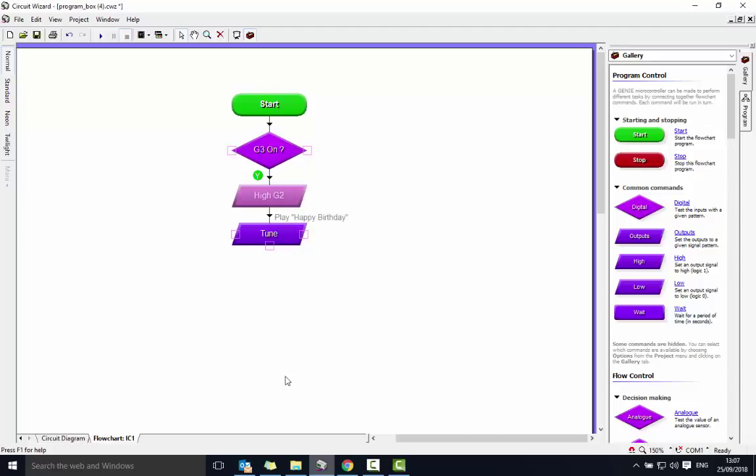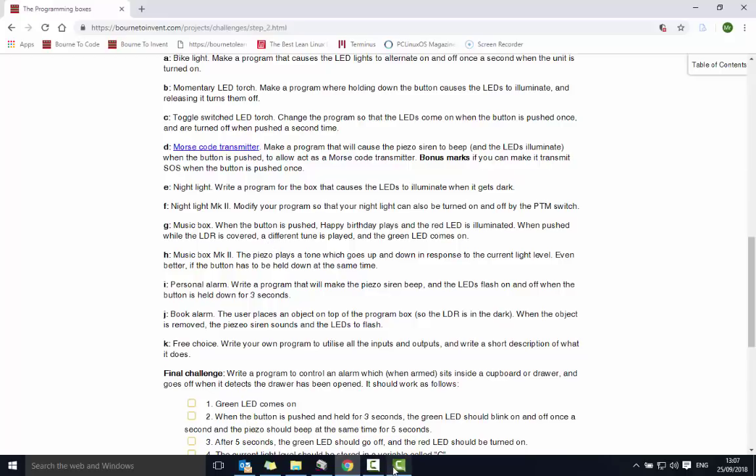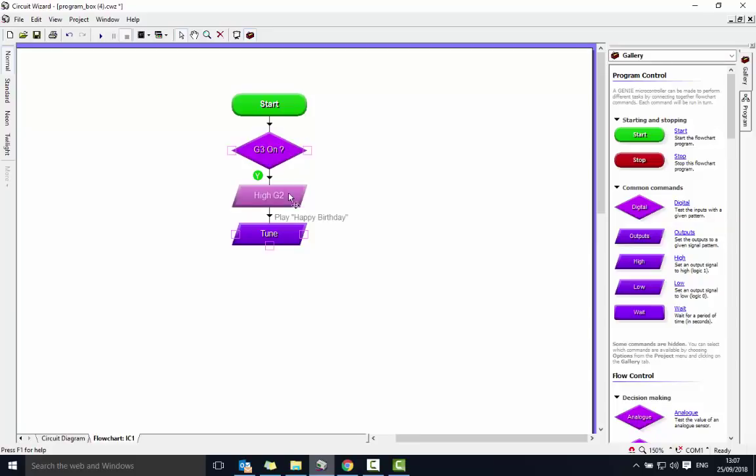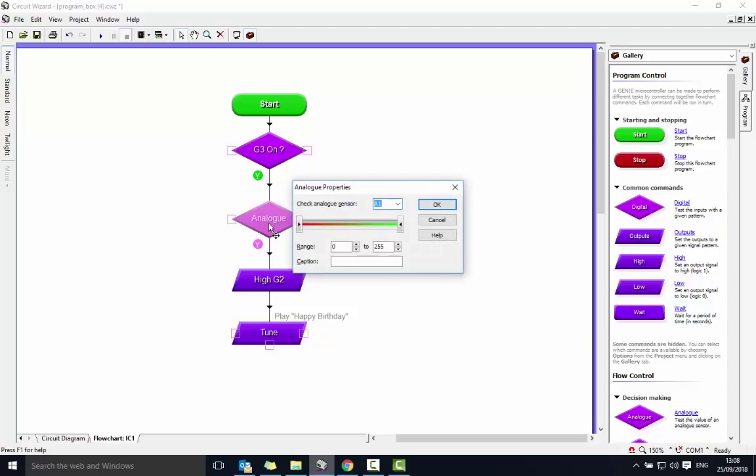For the second part: when the button is pushed while the LDR is covered, a different tune plays and the green light comes on. I need to say when it's pushed and the LDR is covered, a different tune plays. I'll bring down the analog input here and use it in the low sensor range — so: is the button being pushed? Is the LDR covered over?